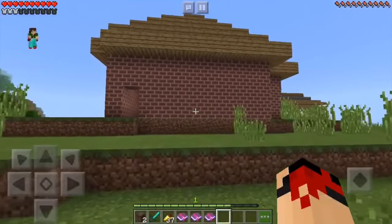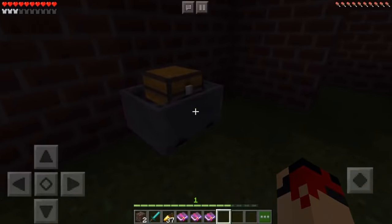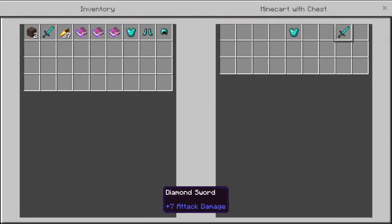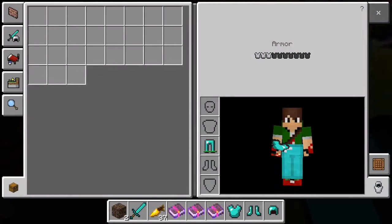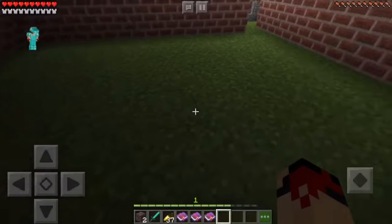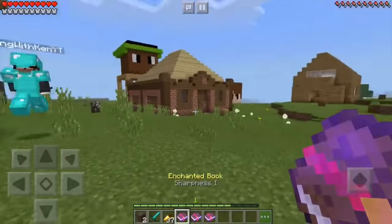All right, what's inside this house? There's a bunch of diamond armor — I'm grabbing this, you already know. Full diamond armor! It's only one sword though, that's tough. Someone broke the minecart — that's very mean. I got another book: Blast Protection. Great.